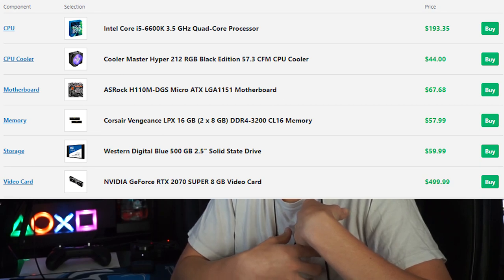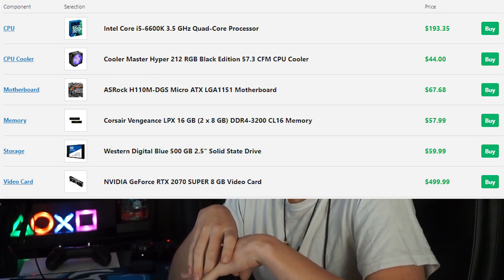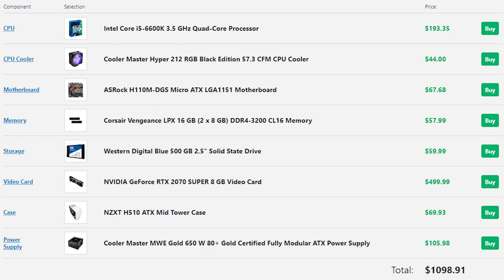The graphics card I'm personally going to upgrade to is the NVIDIA GeForce RTX 2070. This is the most expensive component of the PC, so don't be scared by the price. If you're going to spend money on a PS5, you might as well save a few months, get a job, and build a PC — you'll be spending your money more wisely. For the case, I have an NZXT H510 in black, which is $70, plus a fully modular power supply.